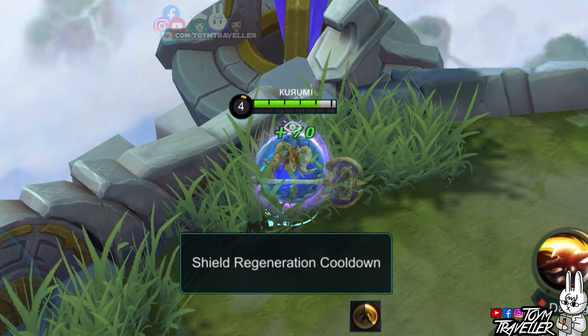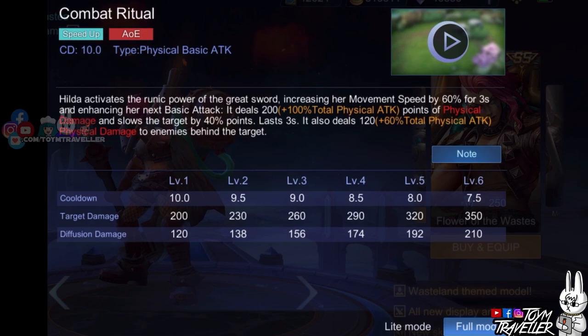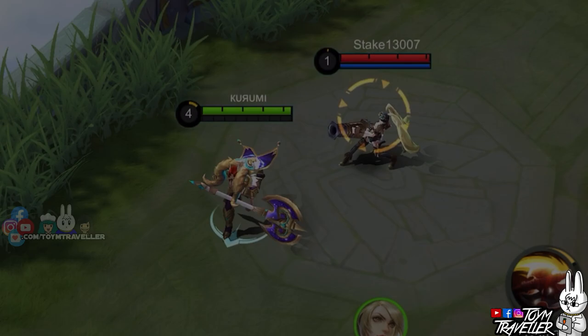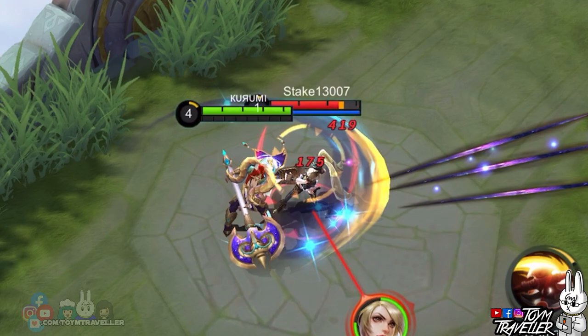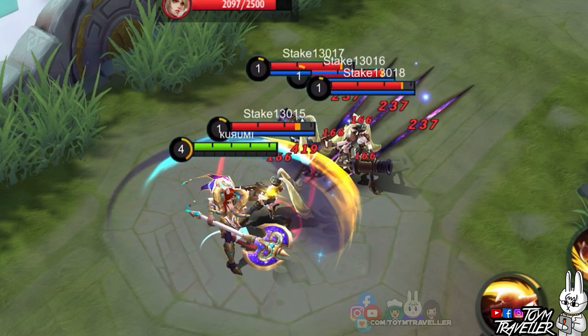This shield-gaining ability has a cooldown. Hilda's first skill, Combat Ritual, lets Hilda run faster. Using this skill will buff Hilda's movement speed for a few seconds, and her next basic attack is enhanced. The enhanced basic attack will deal additional physical damage and will slow down the target hit. The enhanced basic attack will also deal damage to targets behind the initial target.